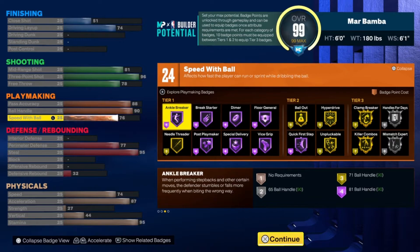I would advise you guys to put one extra badge point into playmaking so you can get Hall of Fame Quick First Step, gold Unpluckable, Clamp Breaker, and Killer Combos all in one. You could also go with Handles for Days if you really feel like you need it, and once you core one of those badges you can still get Handles for Days.